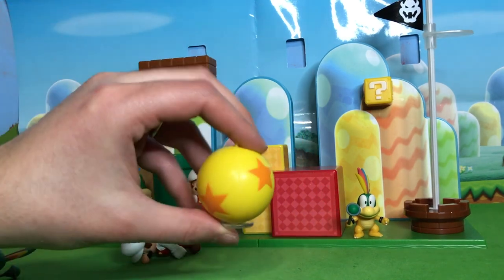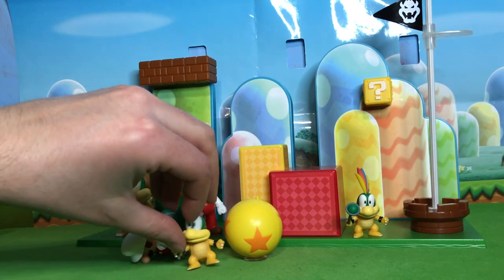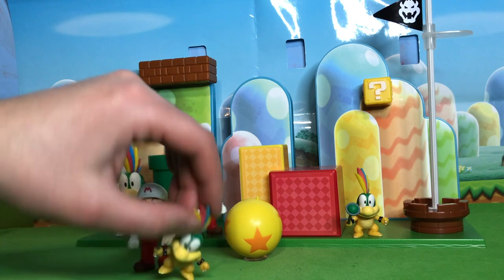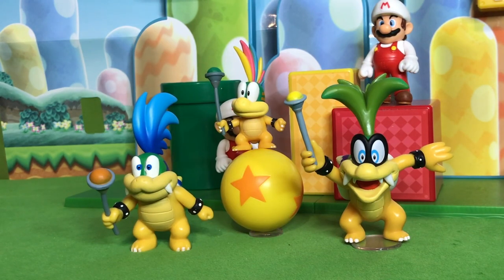$15 for a ball — I guess if you're a completionist it could be worth it. If you don't already have Lemmy and this specific Fire Mario, this is probably the ideal time to get them. For people who already have both, it may not be completely worth it. The cardboard background is pretty cool and you could put it in the background of the deluxe dungeon playset to make it look cooler. Here he is with the other Koopalings — the ball really does help Lemmy stand out from the others, so in that sense it's probably a pretty necessary figure to get.